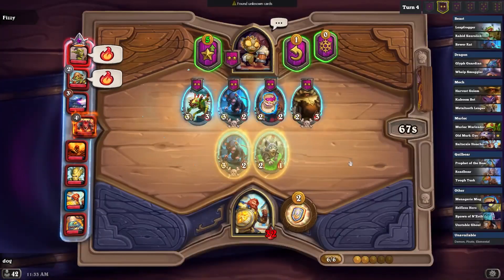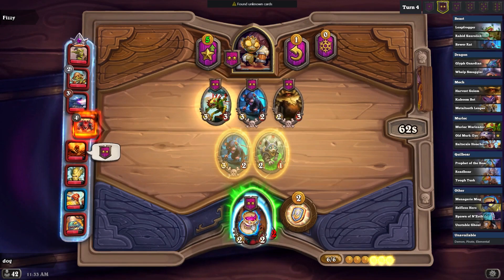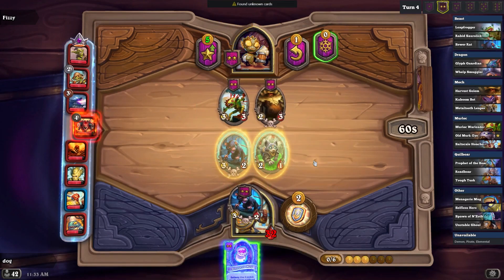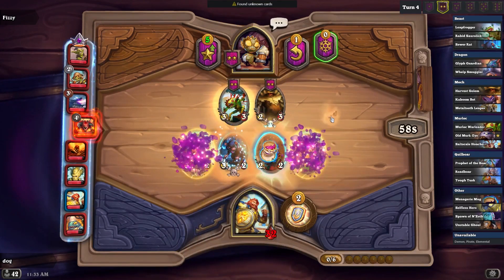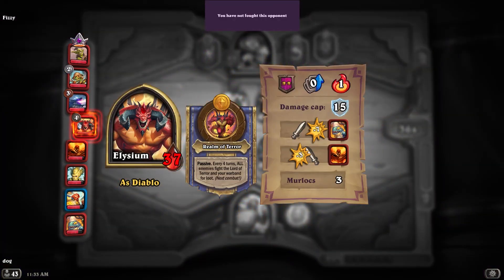We just want a lot of avenging units for this guy, right? I'm against Diablo. So I need to win this fight — don't know how it works. Just need to kill the minion he summons — oh, so he gets an extra minion when he fights us.